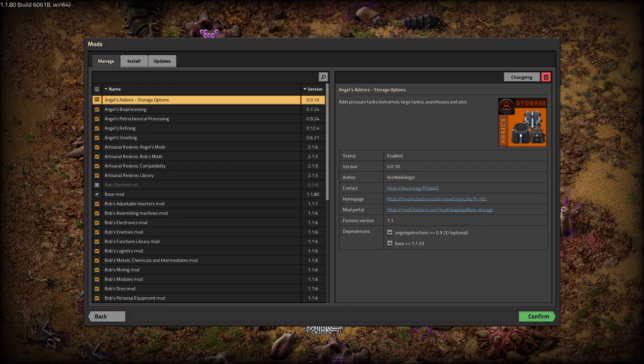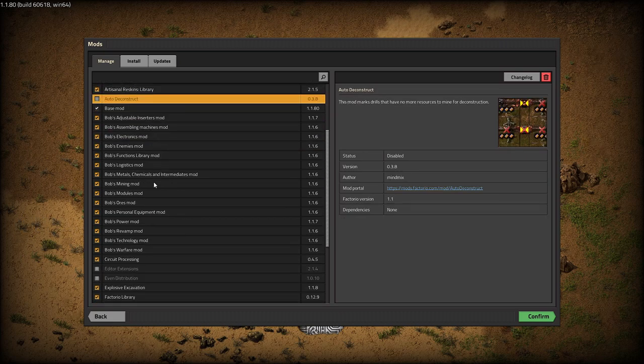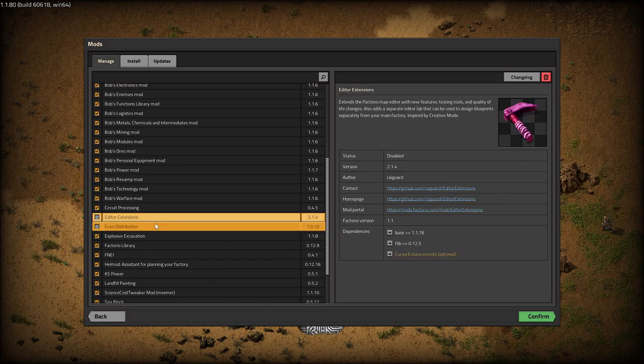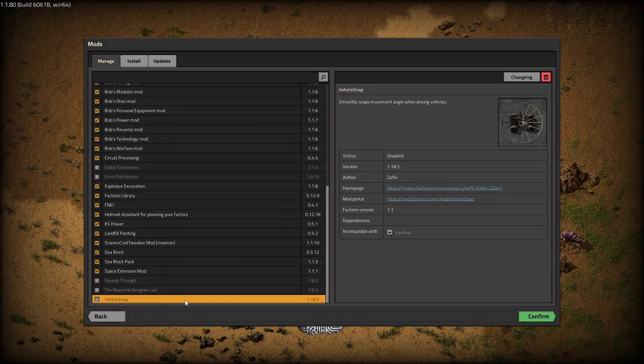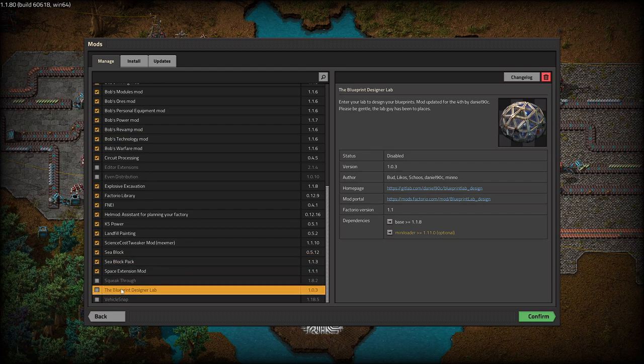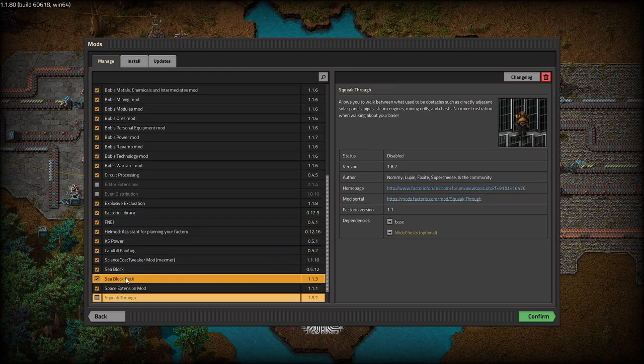And we're back. That took quite a bit of time, actually. Everything's all updated. I've turned off mods such as auto-deconstruct, even distribution. I use editor extensions to test stuff, and squeak through is disabled. That's going to suck — that's not in the mod pack, so I can't use squeak through.